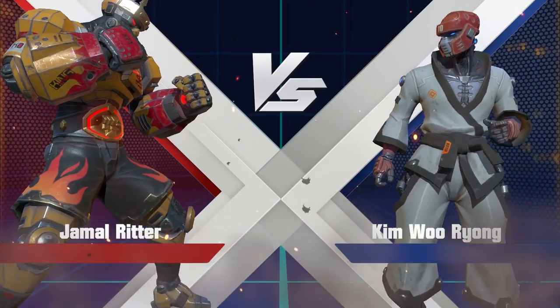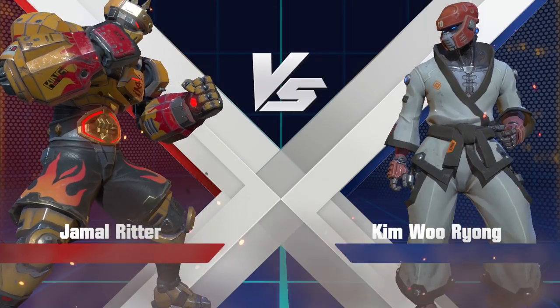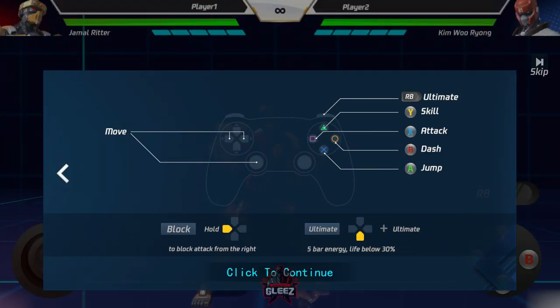Alright, so we've got Jamal Ritter, who I am, versus Kim Woo Ryung — I'm guessing that's how you say it. You can see the buttons here: we have move buttons left and right, there is a jump button — X or A depending on your controller. You have a regular attack button as well as a skill, so basically a regular move and a special move. You also have a dash which is invincible and uses meter, and an ultimate on the RB button. You can also use a stronger ultimate when your life is depleted low, using down plus the ultimate button.